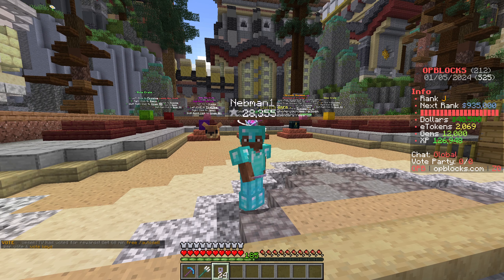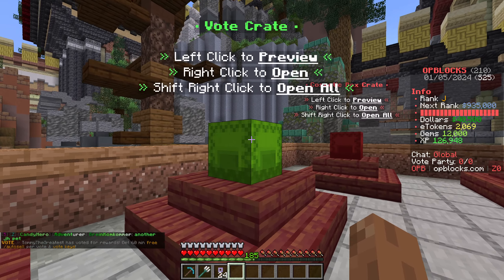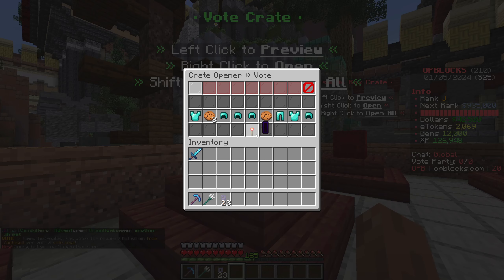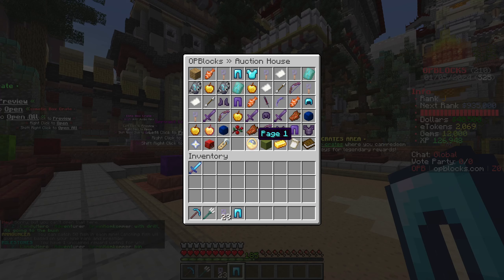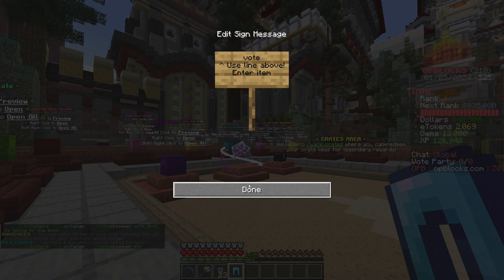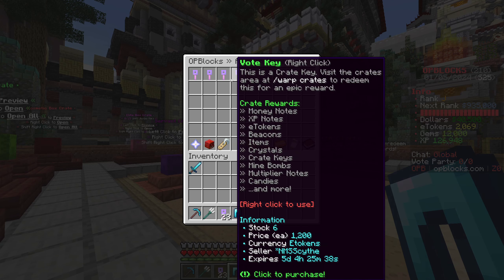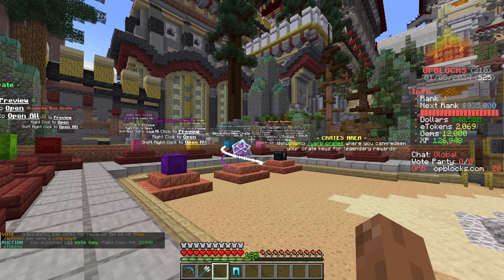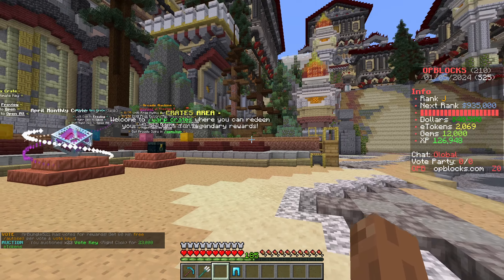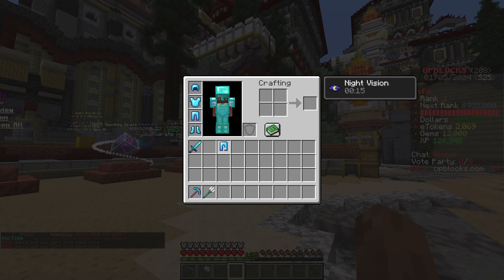We're going to be doing some different things today - we're going to be opening some crates because we managed to get some gems. First things first, do we open these boat crates or do we sell them on the auction? I think it might be smarter if we actually sold them because they're selling for quite a lot. If we sold all of ours for 1,000 each that's 23,000 e-tokens, and I could do with that.